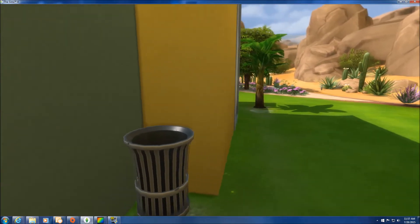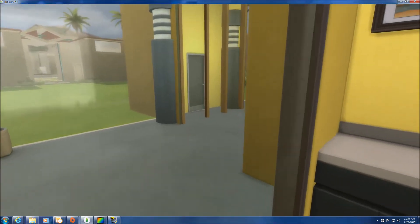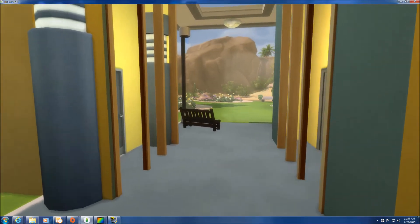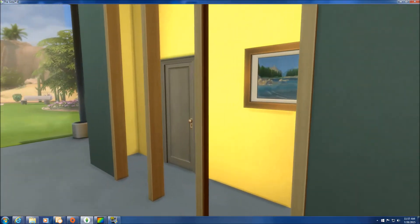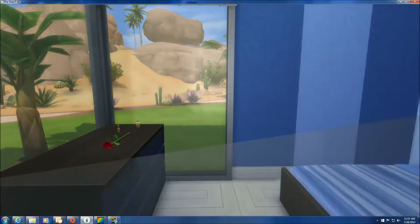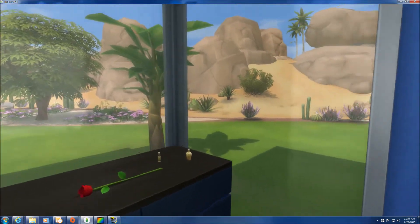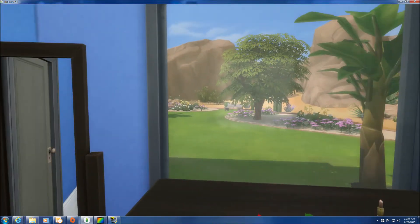Sims can throw away their garbage and check out the plantain tree down there. This is the hallway, which leads to the home's bedroom and bathroom. Here's the only bedroom — and again, starter, not a lot I could do. Played with the colors and the stripes. But there's that view, which is why you would live here.